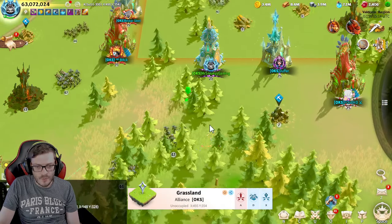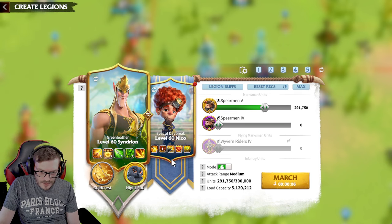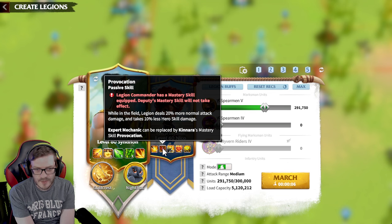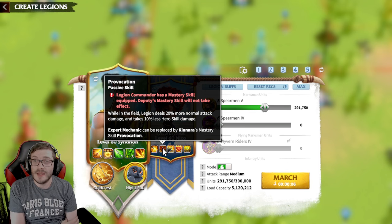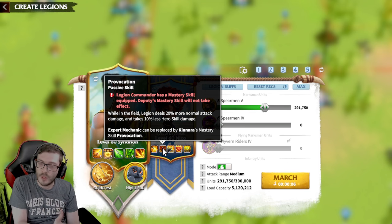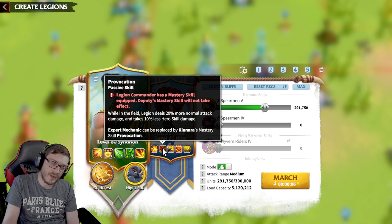So if we zoom out, we go to March, hit the Deploy screen. And what we'll do is pick Syndron, and then we'll choose Niko. And there we go: 'Legion Commander has a Master Skill equipped. Deputy Master Skill will not take effect.' So they are limiting it, boys and girls, which is very disappointing for me, because in a lot of the guides I've been putting out, I've been making pairings where you could put one of these skills onto one of the marches, and potential ones where you can have two skills on two separate heroes on one Legion.